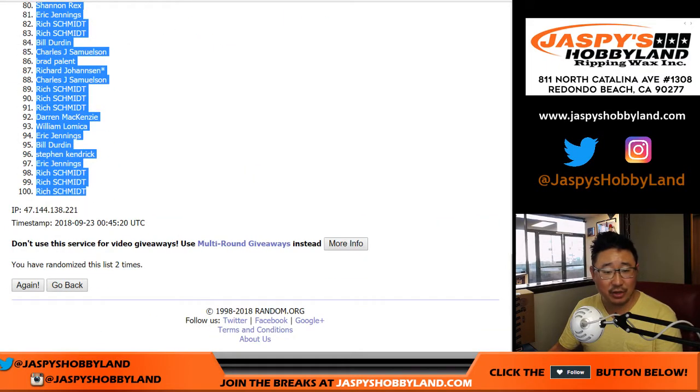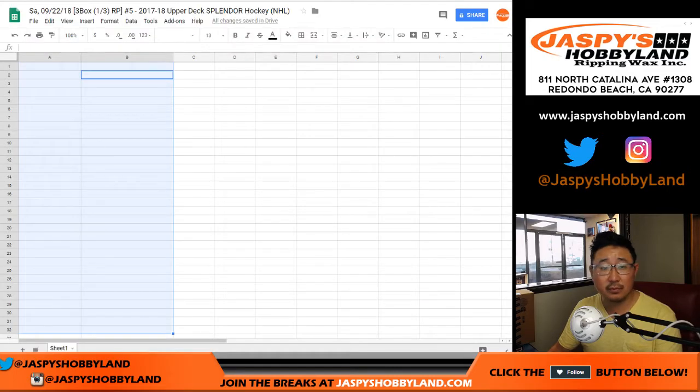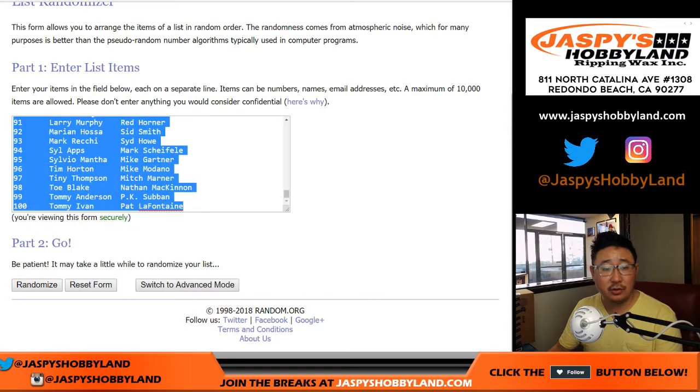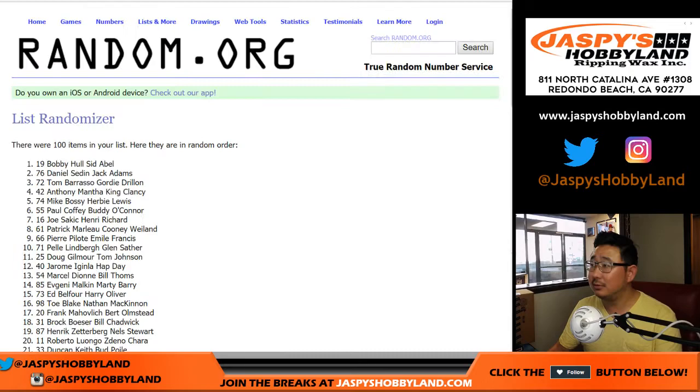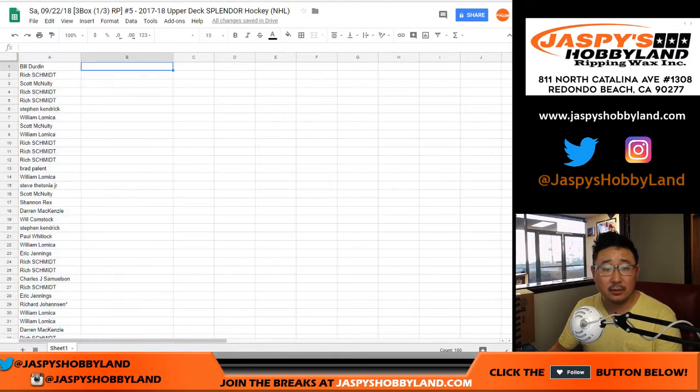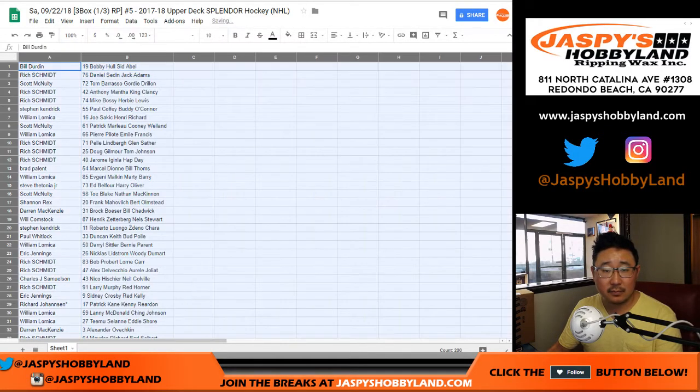Bill, down to Rich. 2 times for the players — 1 and 2. Easy, 2 times. Bobby Hull down to Yari Curry.